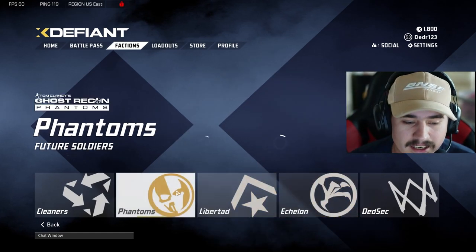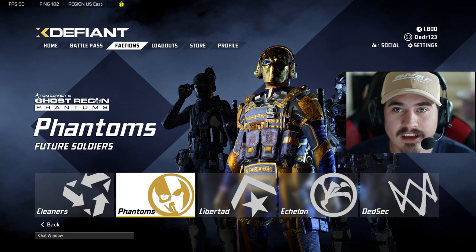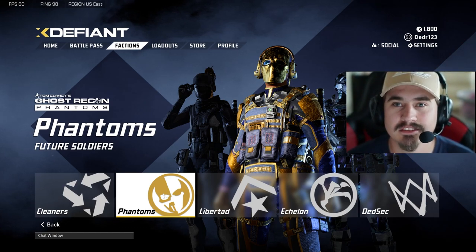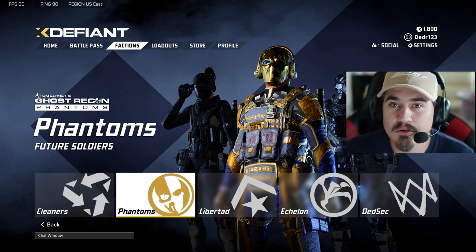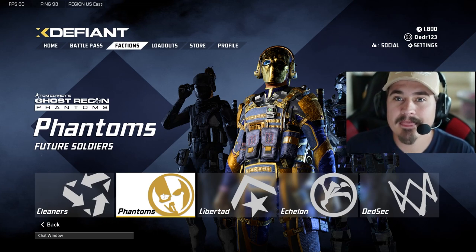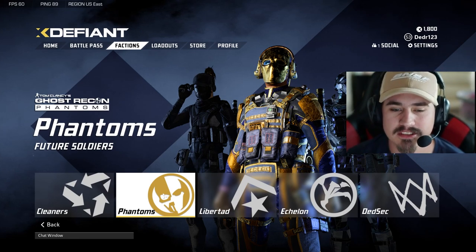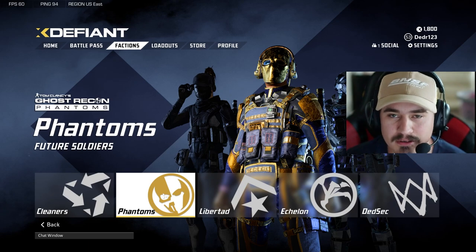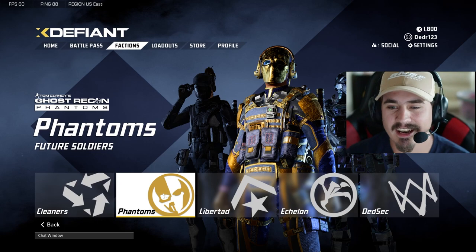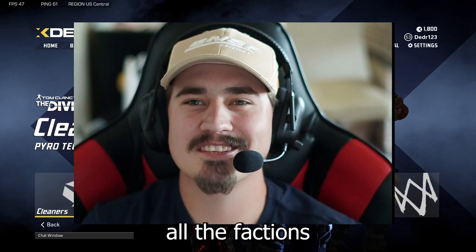And number one — Phantoms. Phantoms are number one because of the HP boost. It gives you the ability to run and slide around corners even after getting shot four times, and you're still at 100 HP — then you just lay them out. The HP boost and the mag barrier are completely broken. That's my number one faction in XDefiant right now, and everyone's playing it.